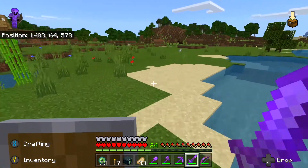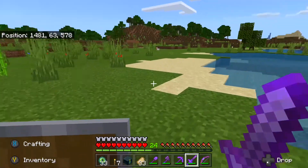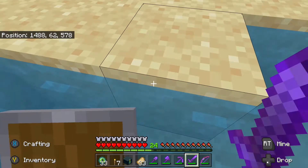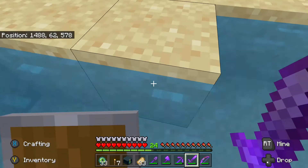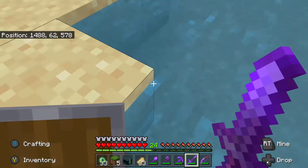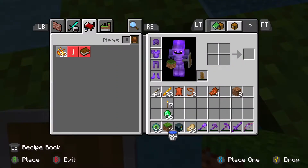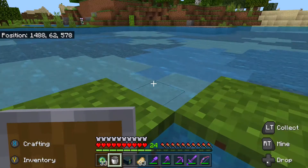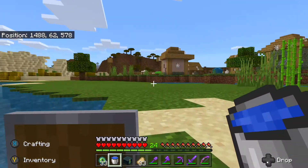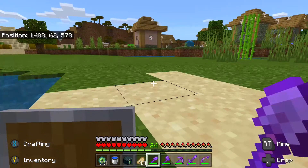I guess that's enough hanging around. If there's a stronghold right here, maybe the portal is somewhere around here. I'm just guessing right now. Maybe I need to bring some ladders with me, or I just could keep using my water bucket. A stronghold can be up to like 300 blocks deep, I think.